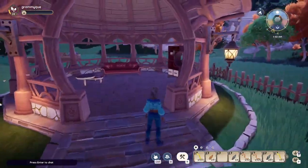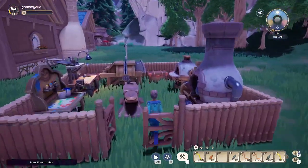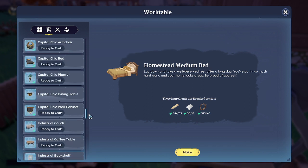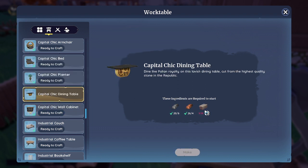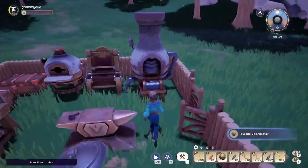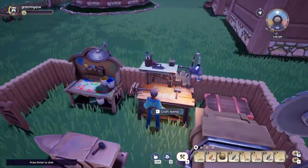We got a couple of items already stuck in here but that's not where they're going to stay. Then we'll craft a couple more. Let's see — decor, Capital Chic. I don't want that. I do want that. I should have some stone bricks ready. I want one of these. Let's see if we got some stone brick — yeah, we do. Alright, let's craft up that dining table.